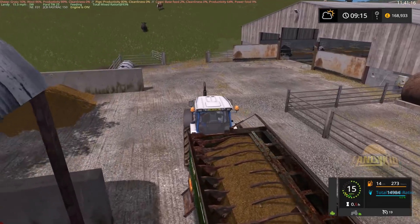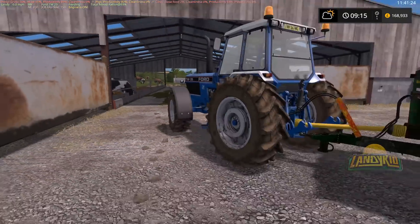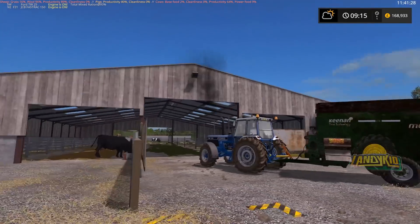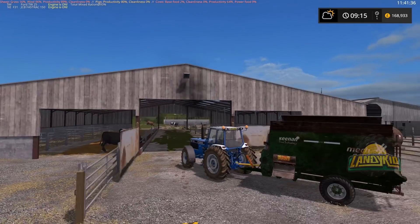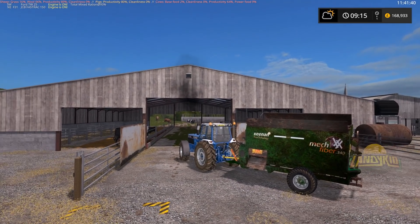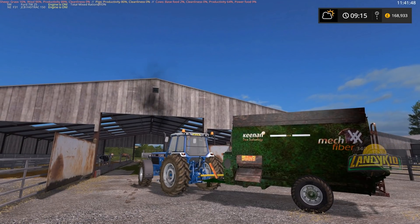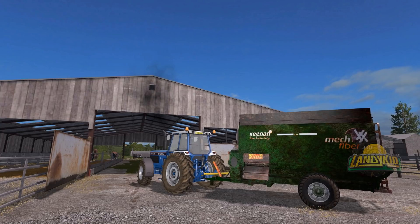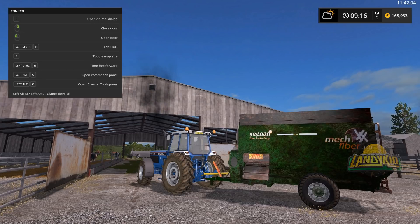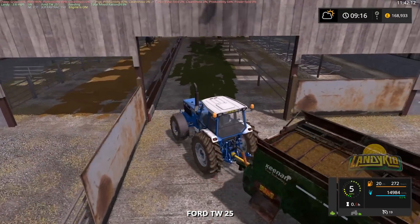For a screenshot, I think I wouldn't mind getting a shot of us just pulling in here - throw a bit of light on it so you can see the texture. One thing I like about Brian is the texture on the mixer wagon to make it look old like this, used and dirty - because you've never seen a clean mixer wagon other than on the damn dealership. And yes, we need to clean this out big time.